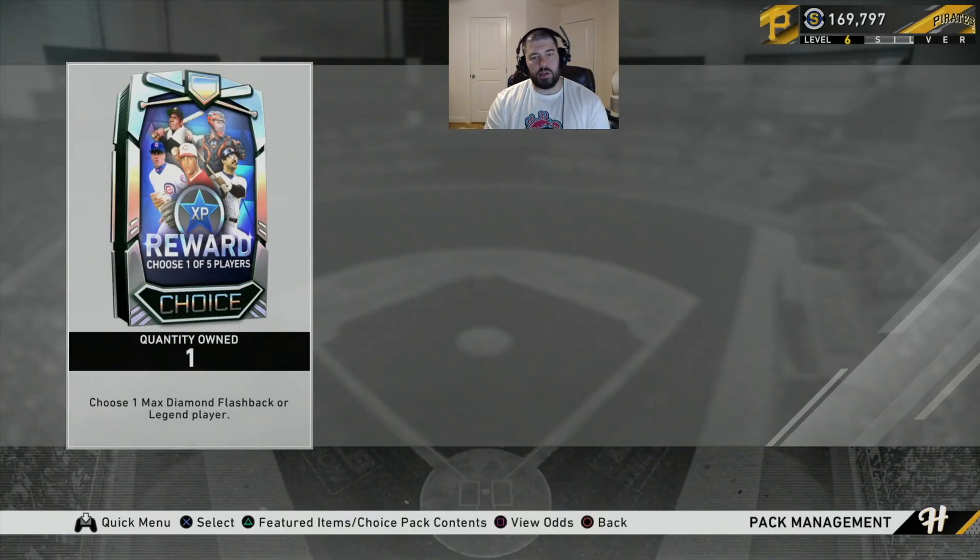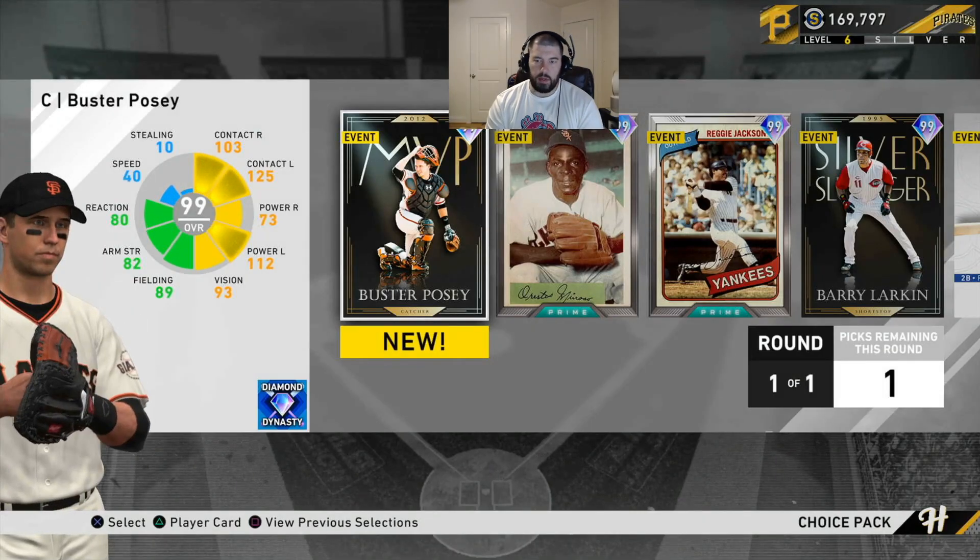Ladies and gentlemen, this is Hopeful Chewbacca from the Church of Chewbacca. Today we're going to go over the Silver One reward pack. A lot of people are starting to get there nowadays, so we're going to go over all five cards in this pack, who I think is the best, and who you should pick in certain situations. Then I'll give suggestions depending on what your team looks like when you get to this pack. Let's go ahead and open it.